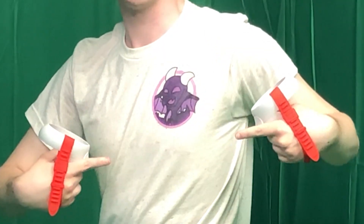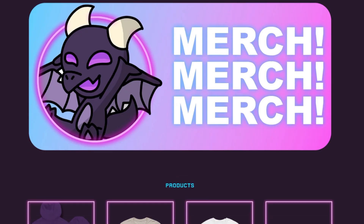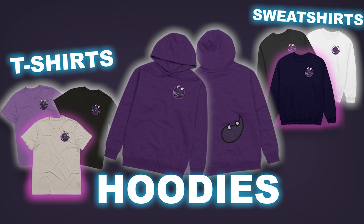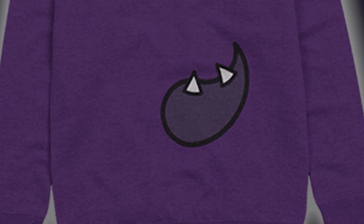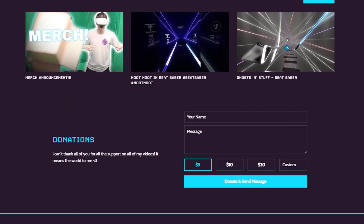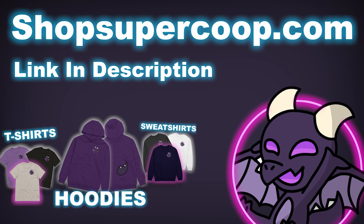First, a message from our sponsor — me. I have merch! Just type shopsupercoop.com or use the link in the description. We got a mouse pad, t-shirt, sweatshirt, and hoodie. I really like the hoodie — look at the little tail. The clothes are super comfy, so make sure to get them at shopsupercoop.com.